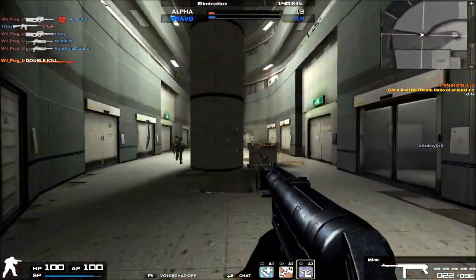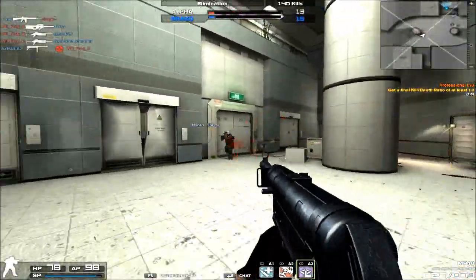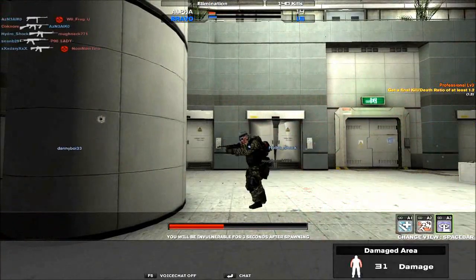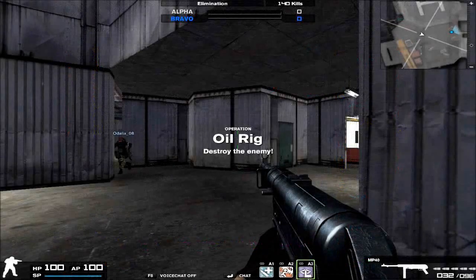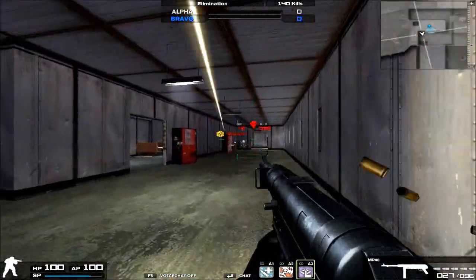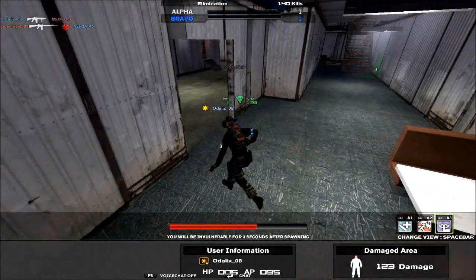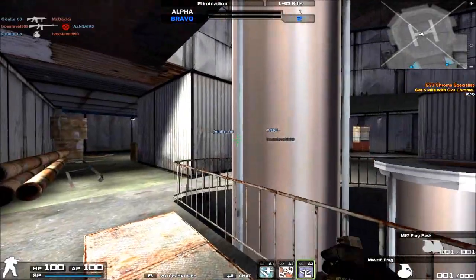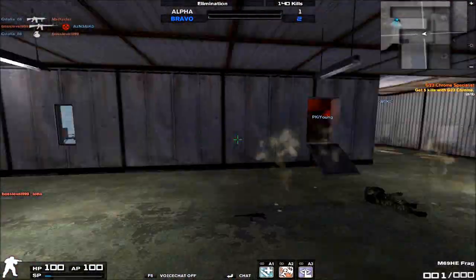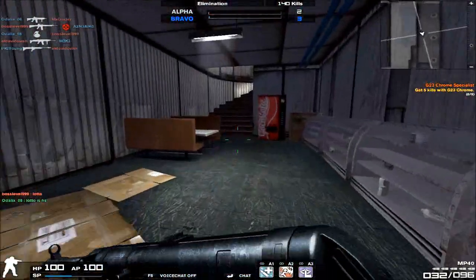Moving on to the rate of fire, the rate of fire on the MP40 is at 85 — nothing to sneeze at. It's no NX standard assault weapon with like 90 rate of fire, but it's still very fast. Practically speaking, it sounds like the MP40 has a 90 rate of fire; I honestly don't believe it only has an 85. It sounds like it has like an 87 or at least 88 rate of fire, but you guys can see for yourselves.